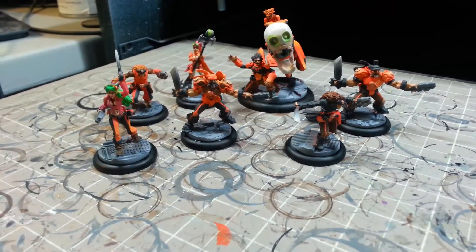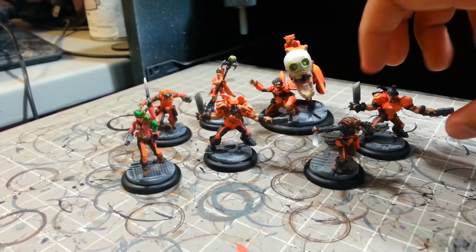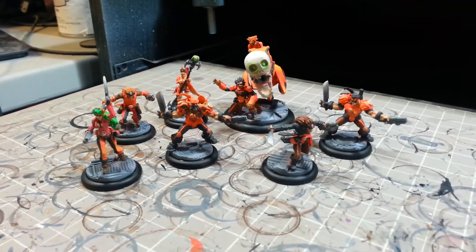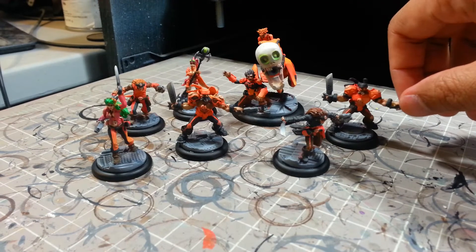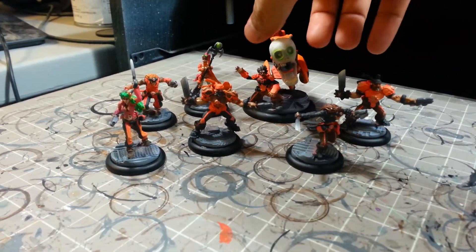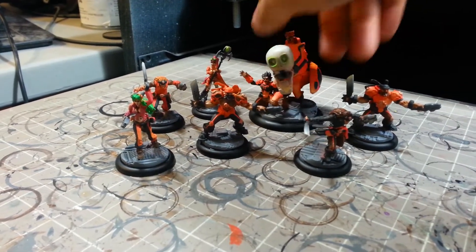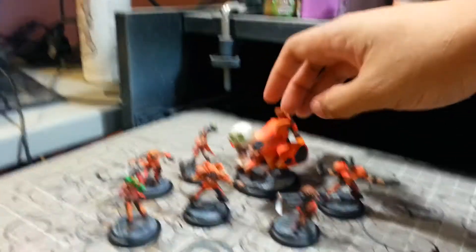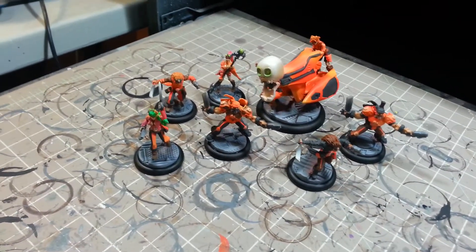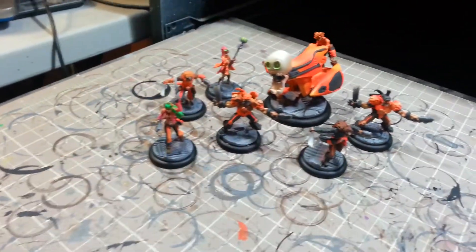These aren't a hundred percent done, they're just mostly tabletop done. What we have here is a unit of Corsairs for the Corsair faction for Relic Knights. We've got a breach cannon here — a very interesting orange I've got going on, like a kind of racing orange almost — and then you've got a squall individual there.